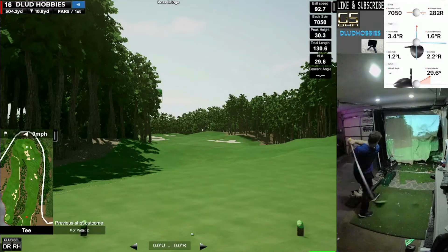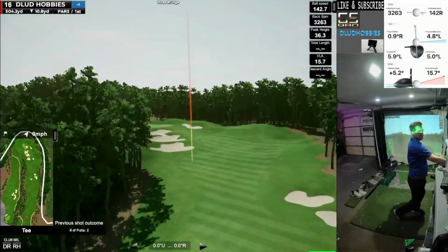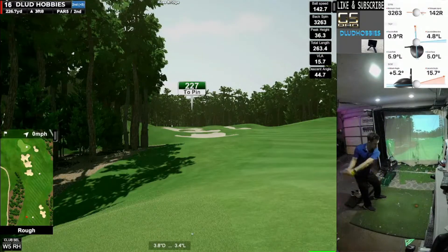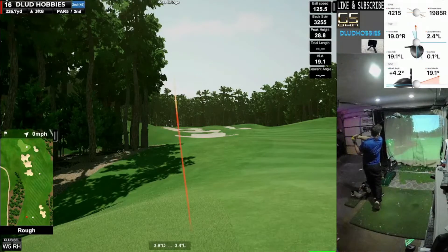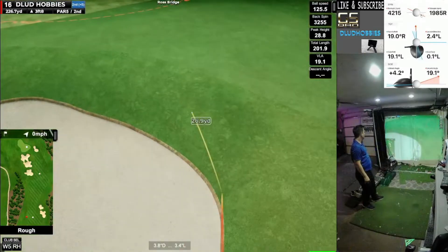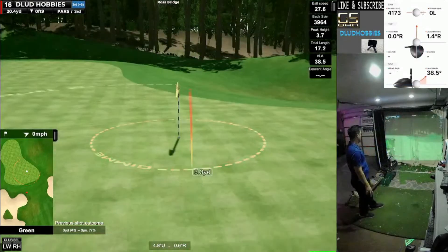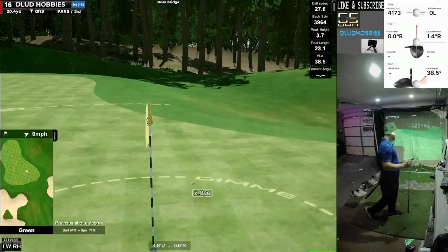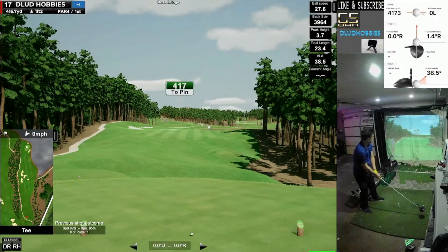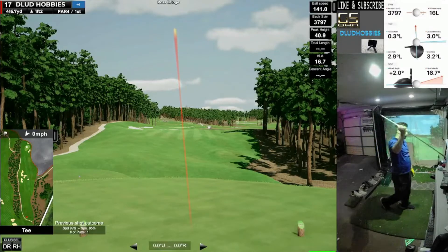Here we go to 16 — another par five — and another good drive on the way. We're really getting that spin down. If you go back and look at some of my previous videos, I'd be driving it with spin at 4200. So to have it at 3200 is much better conditions for getting a couple extra yards. Just gotta chip it in the small circle to get a birdie — and it almost rolls out, which would've killed me. But we get the birdie! We go to plus four, with two holes left to try and get this down even more.